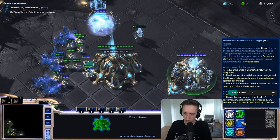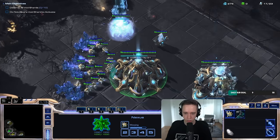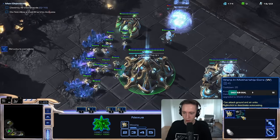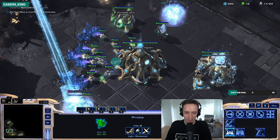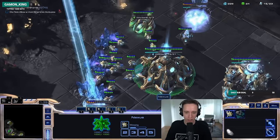Reduce the units in the Stargate by 20% of his warping time. The scout obtains additional attack range. Sounds great. You want to have the Nexus Idol at 1:30 so that the Mothership warps in automatically. I'll cancel this probe. Donation confirmed. I like the warping animation quite a bit. That looks really cool.